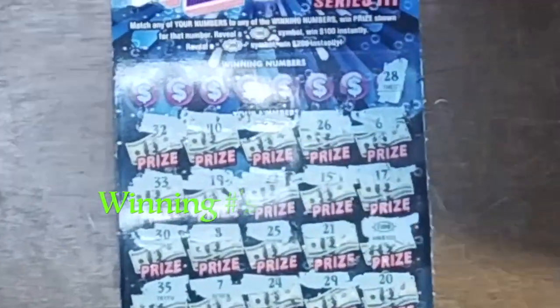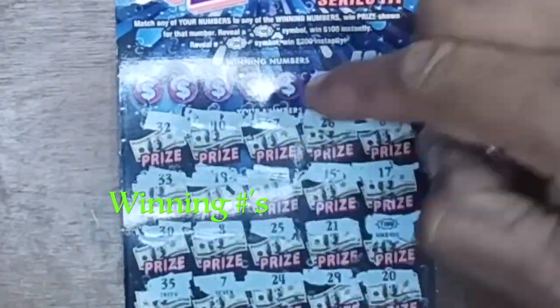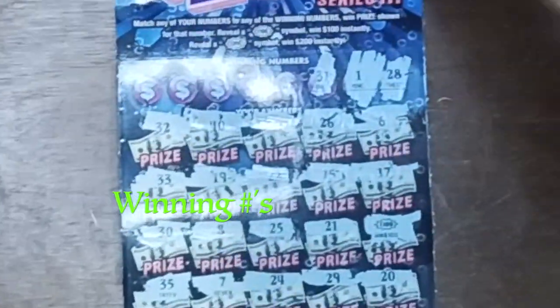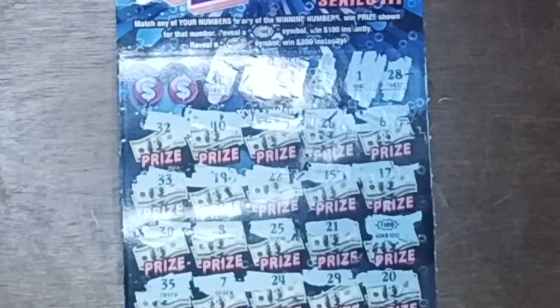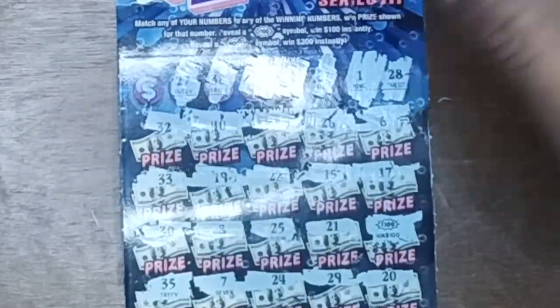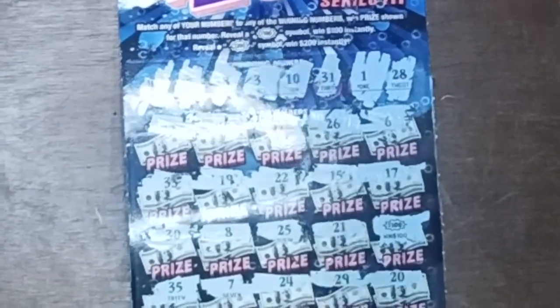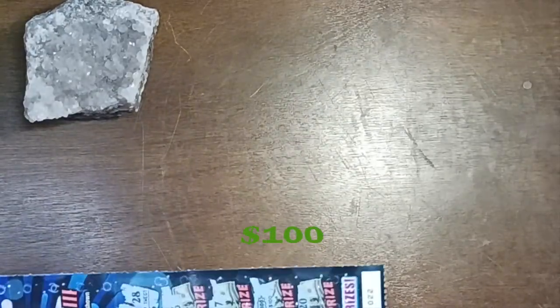Starting on 28 — there's 28 here, not seeing 28 there. There's a number 1 — not seeing number 1. There's 31 — no 31. There's a 10 — no 10. There's a 3 — not on this side. Behind the amethyst crystal — it's a $100! That's pretty fair and pretty cool.